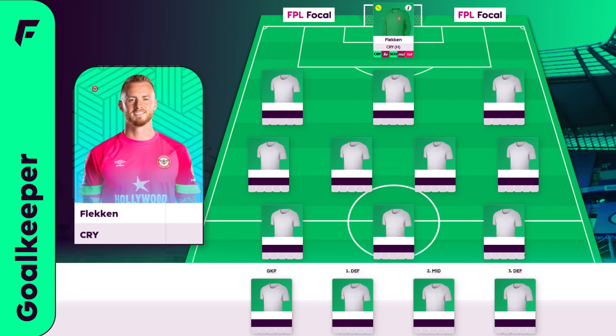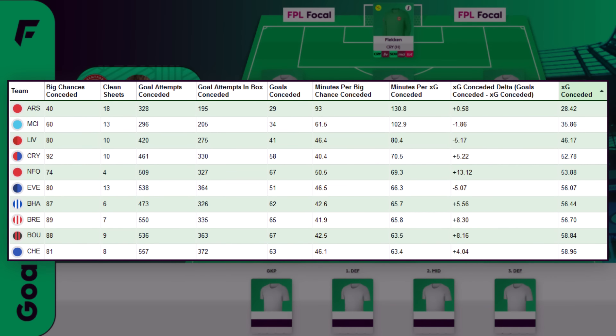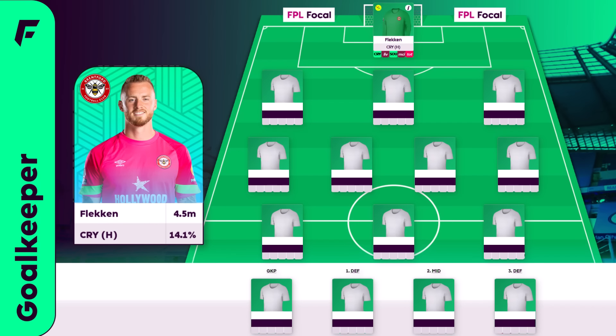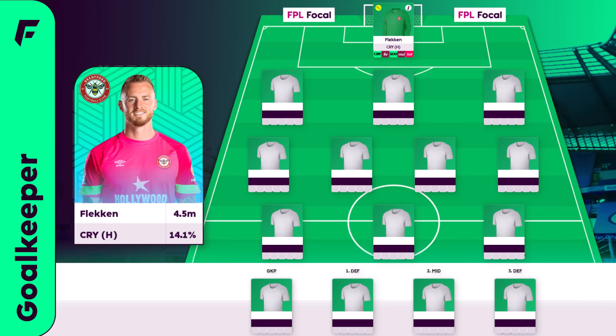So let's start off with the goalkeeper's spot and it's Flecken. There's not much between the 4.5m keepers so go with your preference here — there's Flecken, Areola, Henderson etc. Brentford are a pretty defensively sound team and were a bit unlucky with injuries last season, 58.7 expected goals conceded ranked 8th. Last season Brentford conceded 215 shots outside the box which represented 39% of their total shots — only Arsenal had a higher percentage at 41%. Lots of low xG shots is great for keepers with more potential for save points and less likely to concede. He was the top scoring 4.5m keeper last season as well.